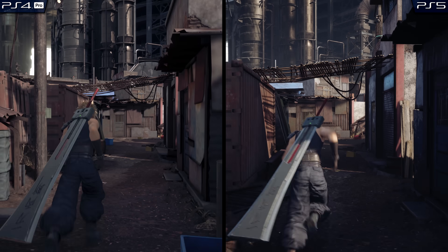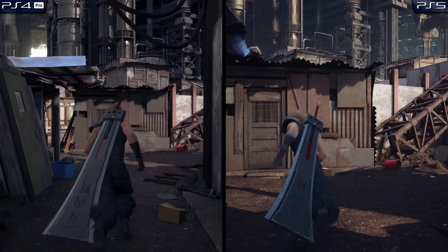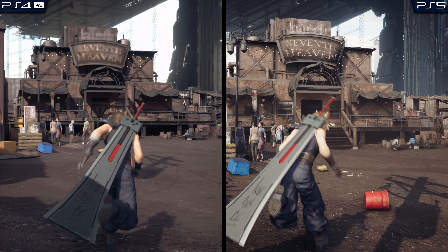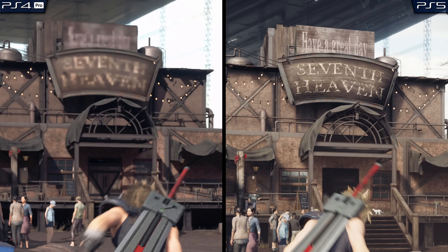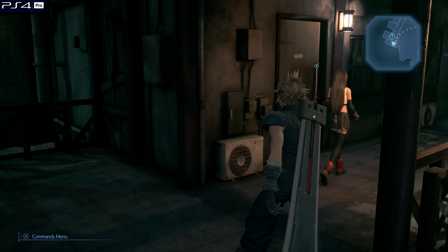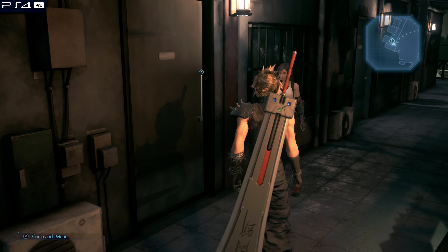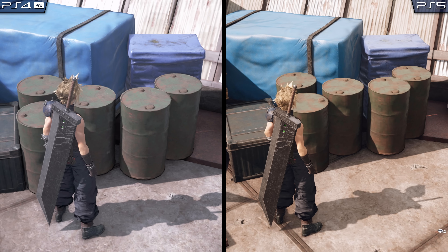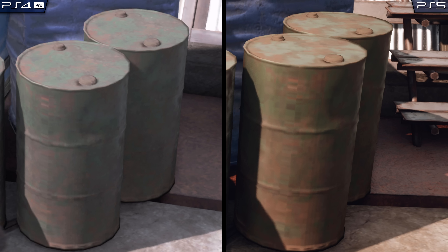Thankfully, with the PlayStation 5 release of the game, this isn't as much of a problem. Objects like large signs that were previously not loading fast enough are now functioning properly. And, as Tom Morgan over at Digital Foundry pointed out, the infamous door to Cloud's apartment that never loaded properly before has been fixed as well. Unfortunately, not everything has been cleaned up as much as I would have hoped. I found numerous details throughout the game that weirdly look like they're still loading some low-quality placeholder asset.